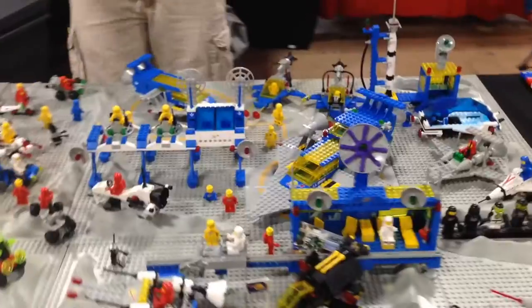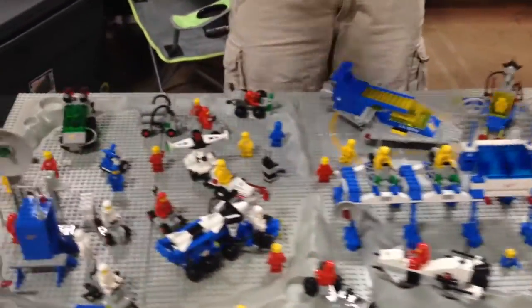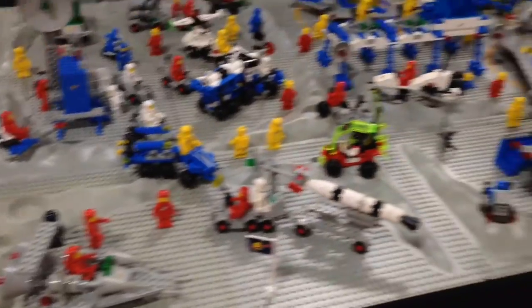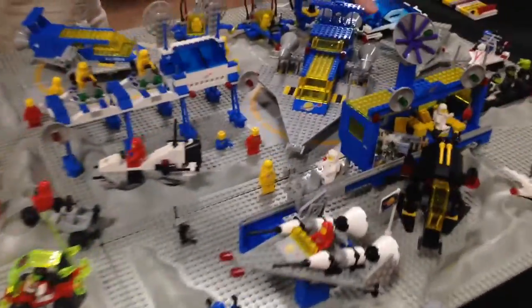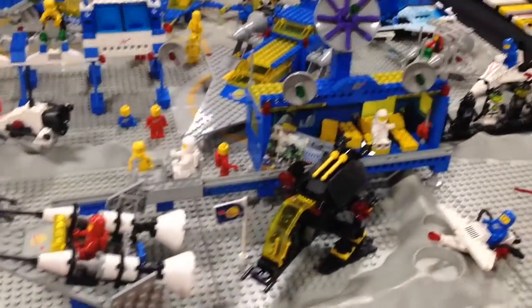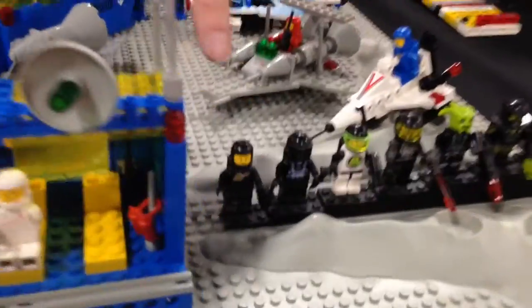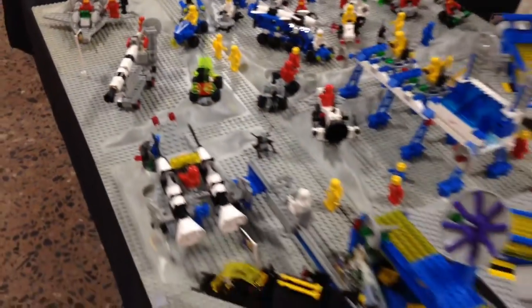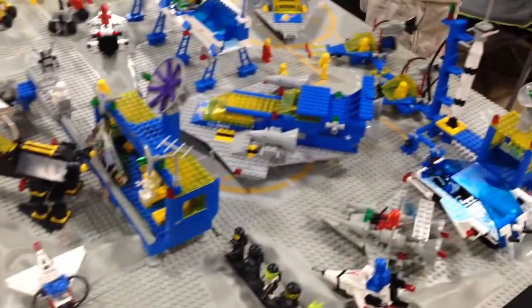We have Ficken Bricks here with an awesome display. Can you tell me about it? We got classic space — this is all mid-80s classic space. We got some Blacktron here, one Blacktron there. All the little Blacktron guys — they're all clutches. But this is all pulled off of bulk bins. I found all the stuff in bulk bins, kind of tossed away, nobody wanted it. I went in, grabbed it, put all the sets together, and this is what you see right now.